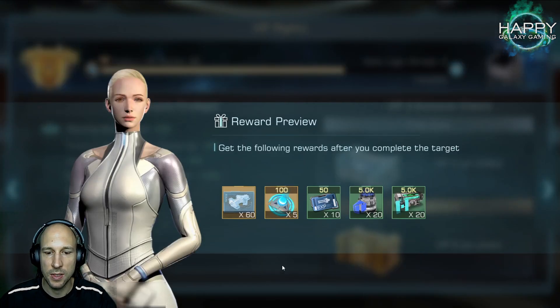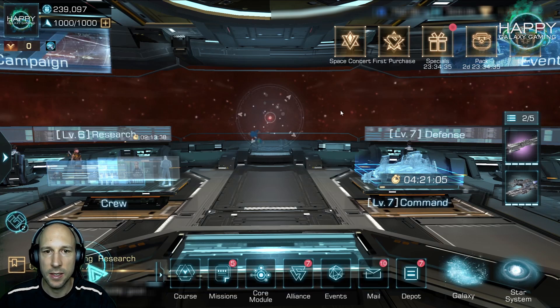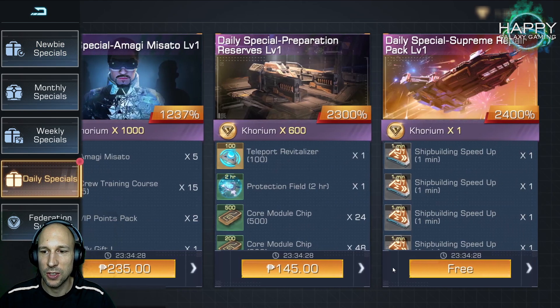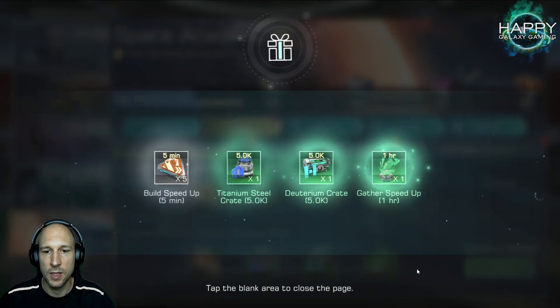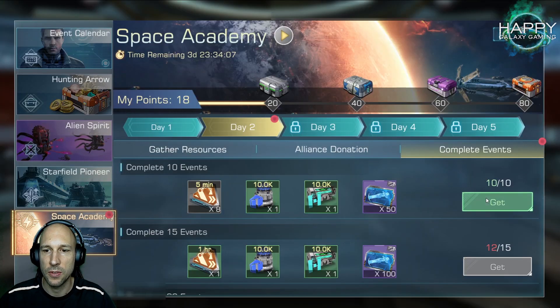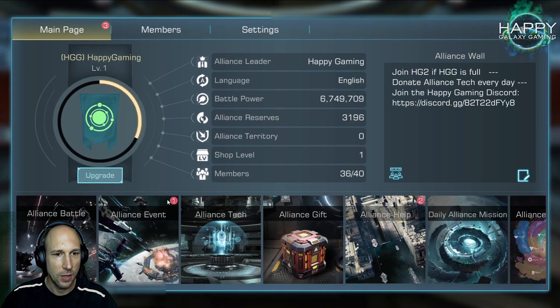VIP boxes are not expensive and they give you quite early an Artemis, which is a really great ship. You can also upgrade the Artemis with blueprints you can buy in the Trade Center, so if you want to spend, this can be an option to get it very quickly. It's definitely the fastest ship from the flying speed perspective, and I think it's also the ship you can get upgraded the fastest — besides maybe the Titan if you win the Galaxy Star event, where you get quite a lot of Titan blueprints allowing you to upgrade the Titan very quickly too.